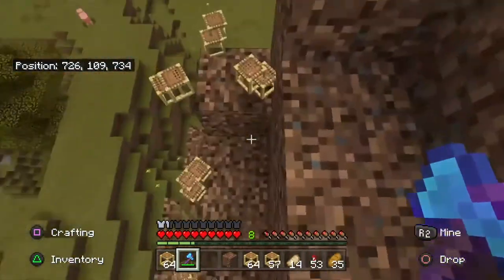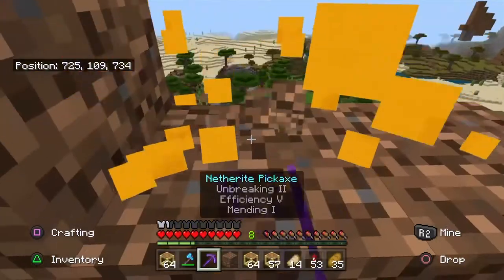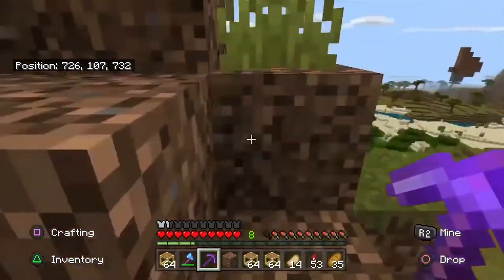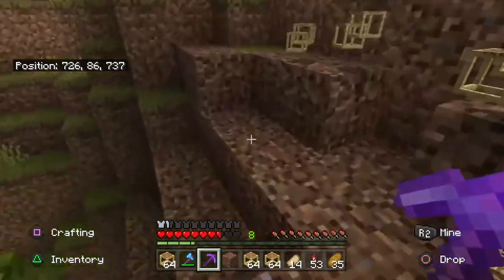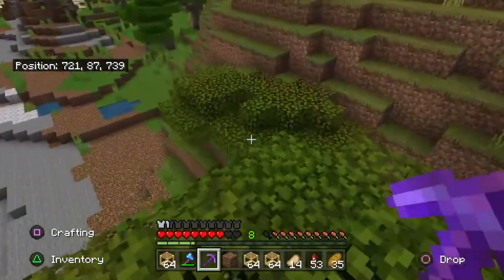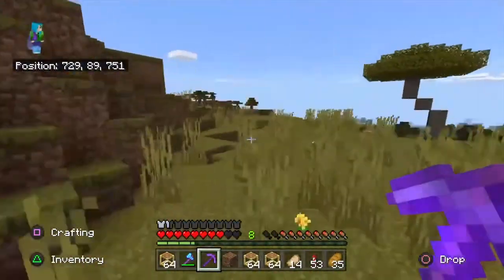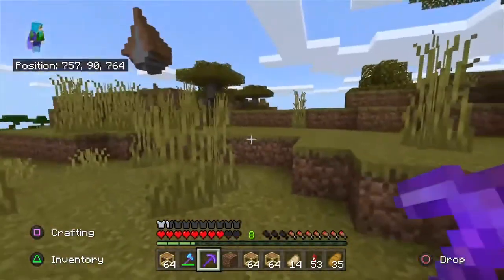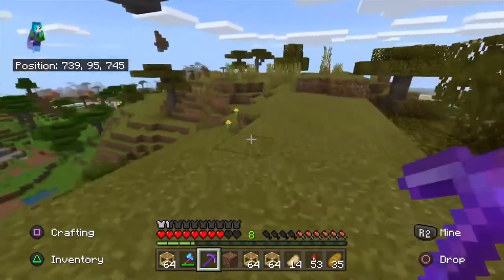I don't want to fall off. We've got the shulker box — let's go! Oh my god, I forgot to press X — I almost died. But we're fine. I think that's all the scaffolding. Heck yeah, we got it back — we got it all back!